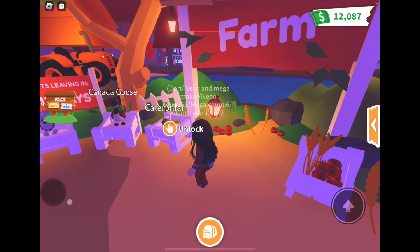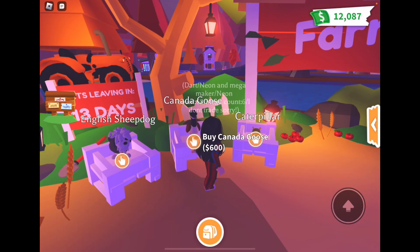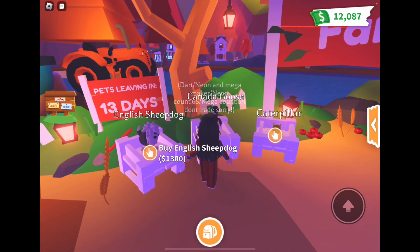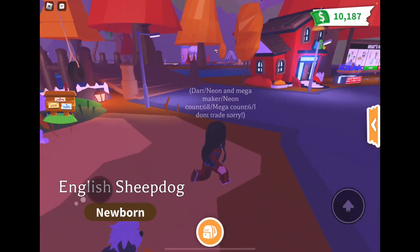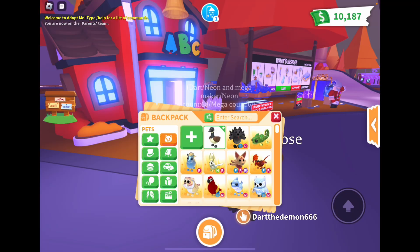I think this is a really cute update. We have the English Sheepdog for 1300, Canada Goose for 600, and the Caterpillar for Robux. Let's get the Canada Goose first — that's really cute — and then let's get the Sheepdog. I'm going to name the Sheepdog Max.